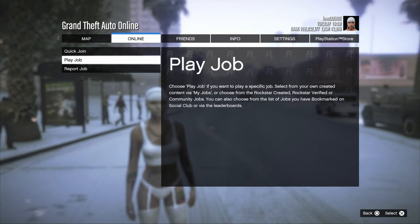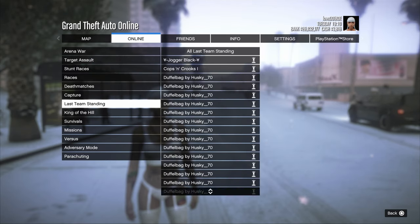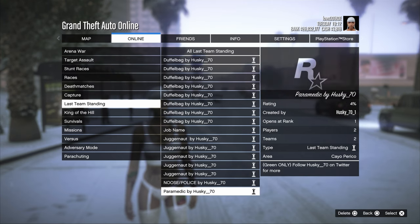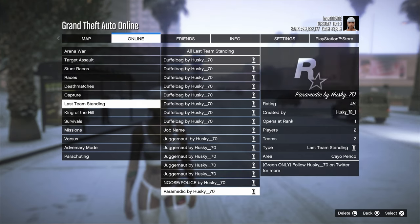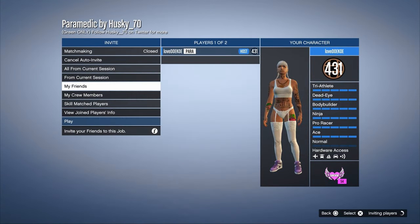is a friend, and you're gonna need to have a job — I'll leave the job link for you in the description. Once you've got the job bookmarked, make your way over to the Last Team Standing bookmarked jobs and choose this one. Then all you have to do is confirm the settings and invite your friend.